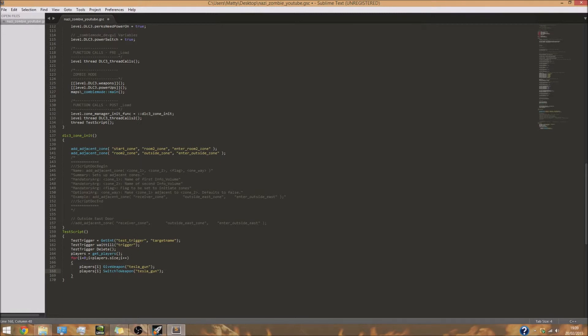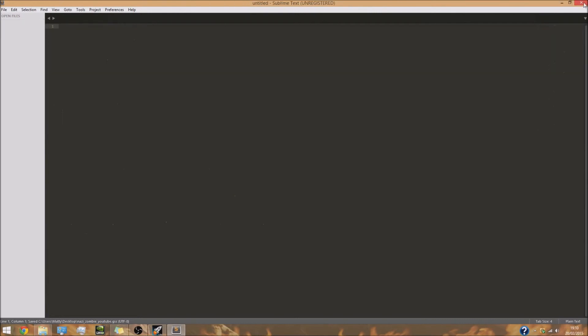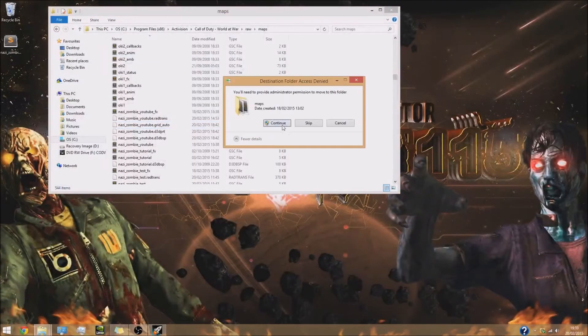So to summarize: it's going to wait until the trigger is activated, delete the trigger, cycle through all the players actually in the match (not necessarily all four), give them all the tesla gun (the wonder weapon), and switch to it. That's pretty much done. I'll leave a download link in the description for this script in case you get any errors. Now save this, close it, drag it back to the root directory.